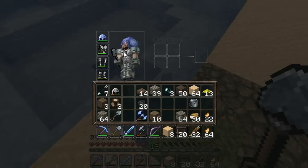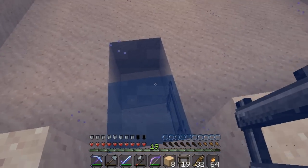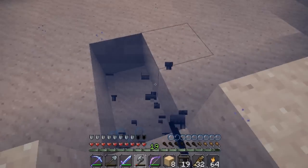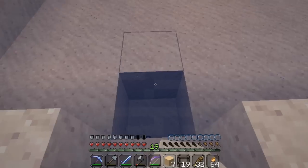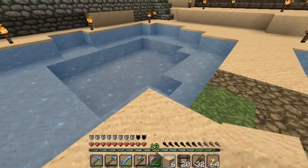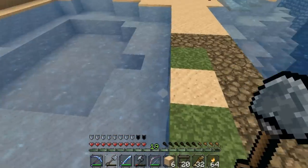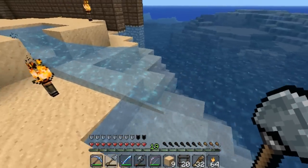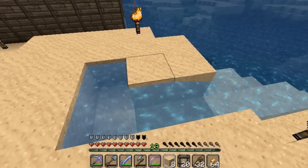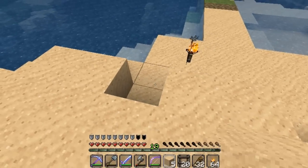I popped Power 5 on this bow too, if you weren't around for the episode where I went into the nether. I like this little pool right here — I think it's kind of cool. I think this could probably stay. This other thing I built — I don't know why — I don't like it anymore, so it's going to go. Break — oh, it didn't break.